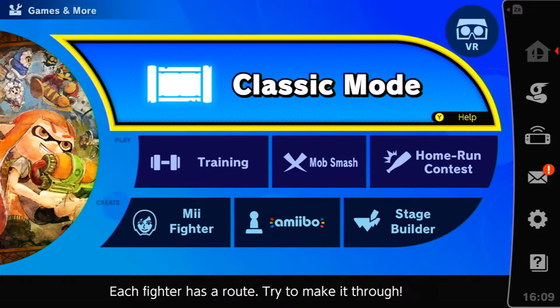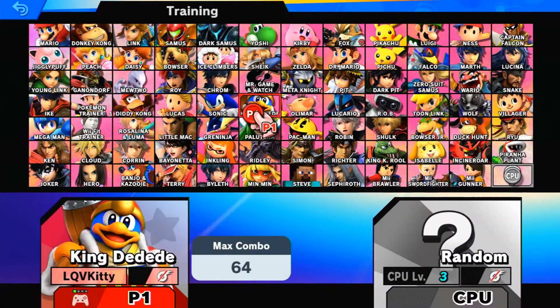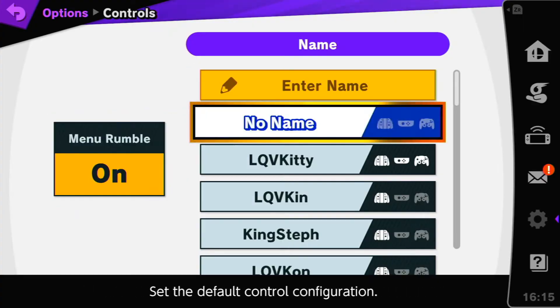Hey guys, it's LQVKitty here, and today I found a new tech in Super Smash Bros. Ultimate that I'm pretty sure has not been figured out yet. This tech, I think, is a little bit useless — it has one implication. It works on any character, on any stage. All you need is any character with a jump and some floor, which every character has at least, luckily.